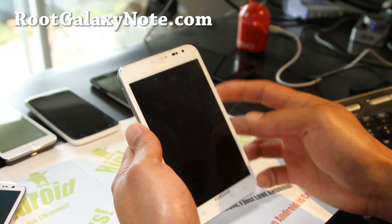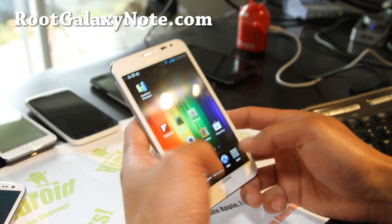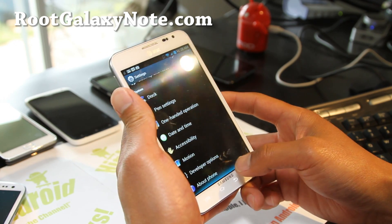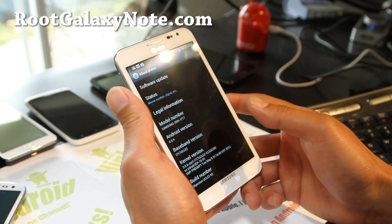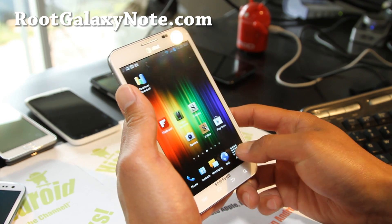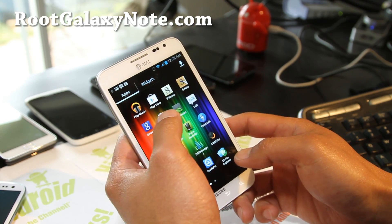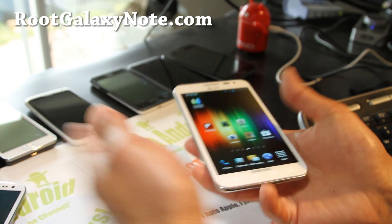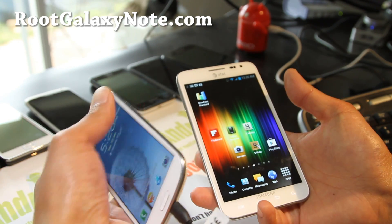This one is pretty cool — you get two launchers. Let me show you settings and about phone: it's running Android 4.0.4, Objection. This is the TouchWiz UX Launcher, the one on the Galaxy S3 that I have here.